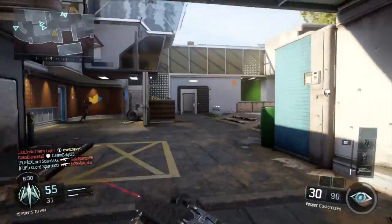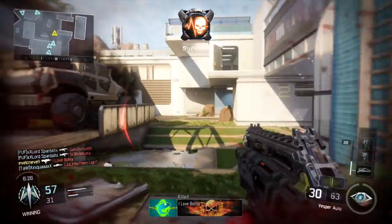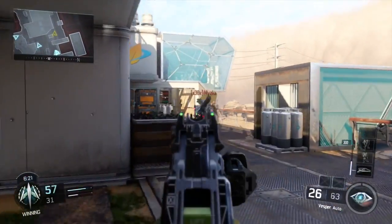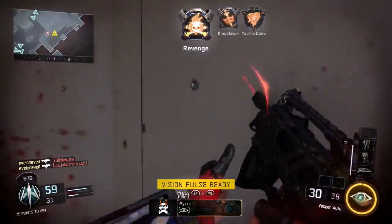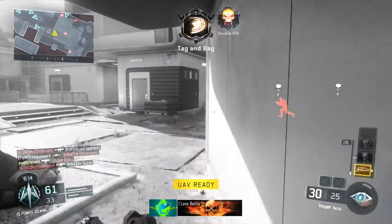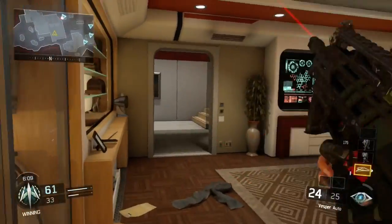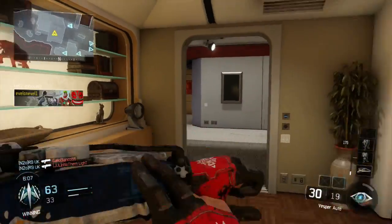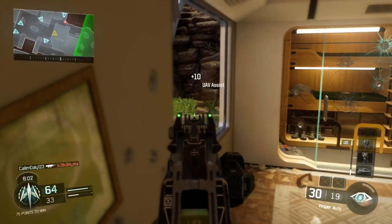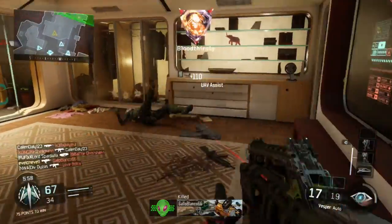I get caught reloading again — this gun just blitzes through your ammo. A couple of times using it I've literally been left with my bare fists. I should probably run scavenging with it. As you can see with the vision pulse, I earn the UAV; with the UAV points I earn the Guardian; with the Guardian blocking areas and knowing where to push, I earn the sentry gun. This is how you stack the streaks in this one.